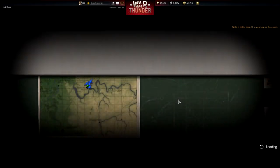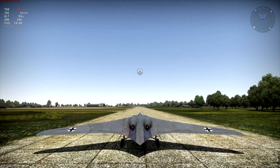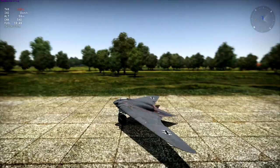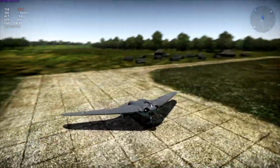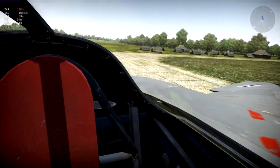Now, something to keep in mind is that generally on these dev test servers, the planes have placeholder flight models. So testing a flight model on a dev server — I've done it in the past, other people have done it in the past. Look at the tricycle landing gear on this thing — and obviously we got to see the canopy.